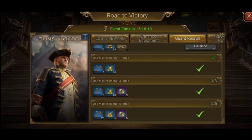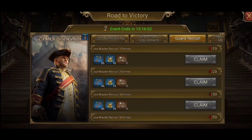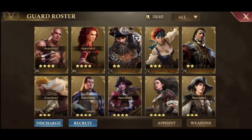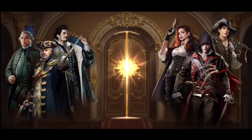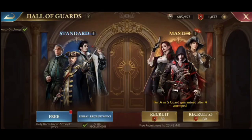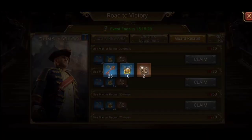For guard recruitment, I've done it 5 times and I'm thinking of doing it 5 more times. As you can see, I keep a lot of recruitment banners and wait for the right time to use them — you just have to be patient. There will always be the same event with different, maybe better prizes, possibly featuring the newest guard. I'll save the rest and use more recruitment banners to get guard pieces as rewards.